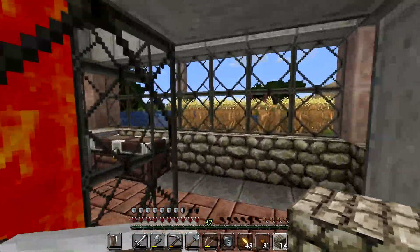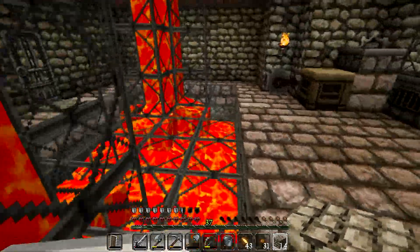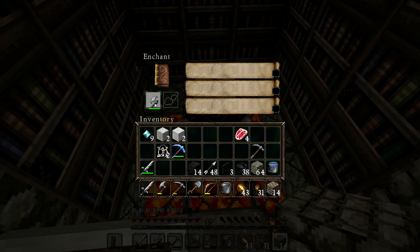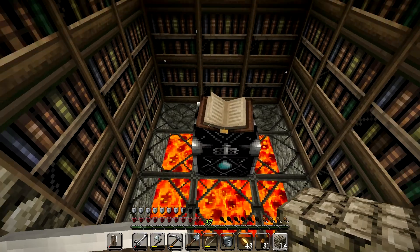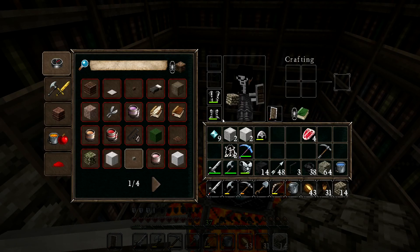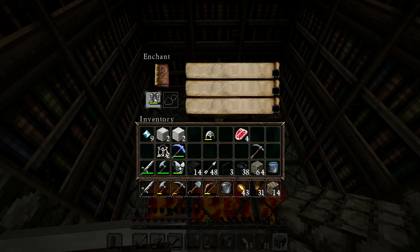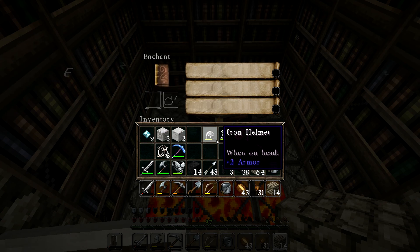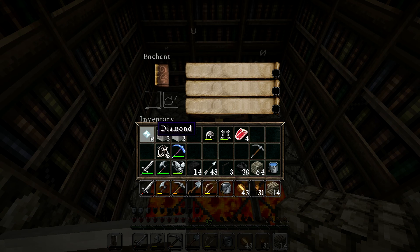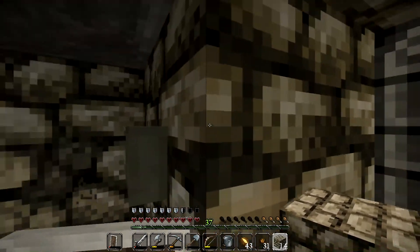That brings us to about half an hour again. We've not achieved much - we didn't get any more diamonds. I wonder what enchantments we have available to us. For a sword we get unbreaking, unbreaking and sharpness. For an axe, three levels of unbreaking. What about for a chest plate? We get protection, blast protection and unbreaking. For a helm: respiration - that's probably the best one so far - and unbreaking and projectile protection. So a diamond helm of respiration might actually be the way to go. That will use up five leaving us with four. I think I may end up doing that. Choices, but they're choices for next episode.